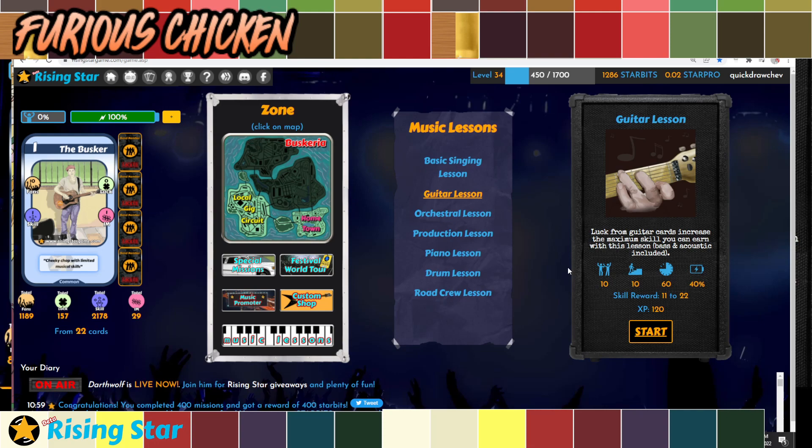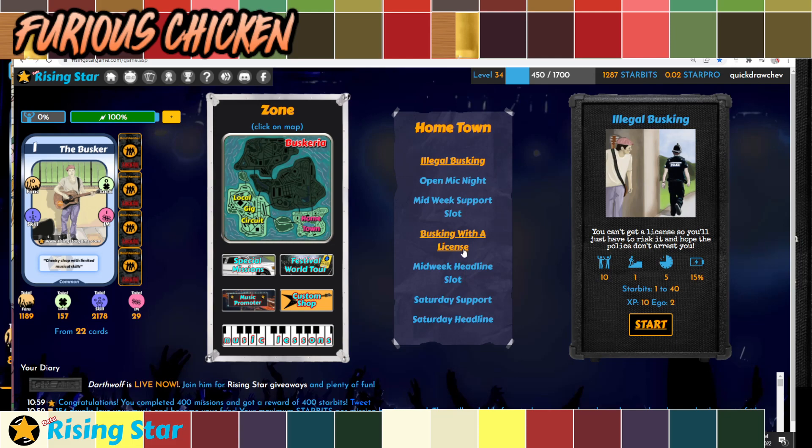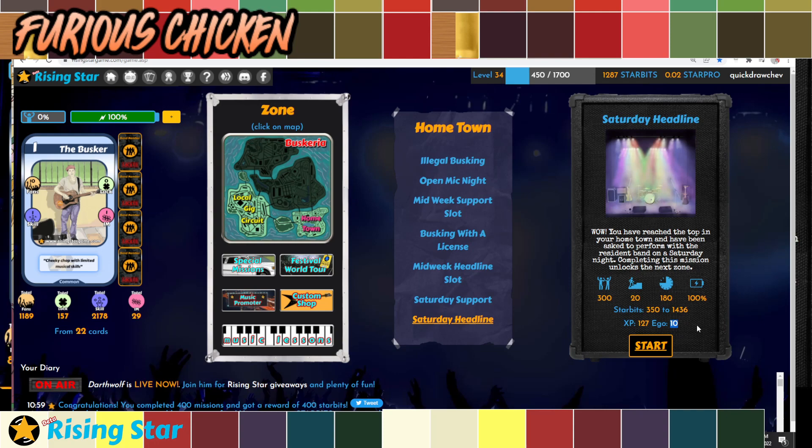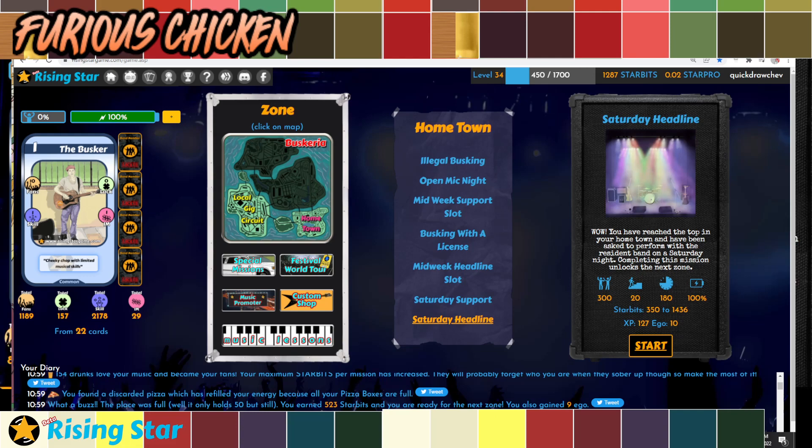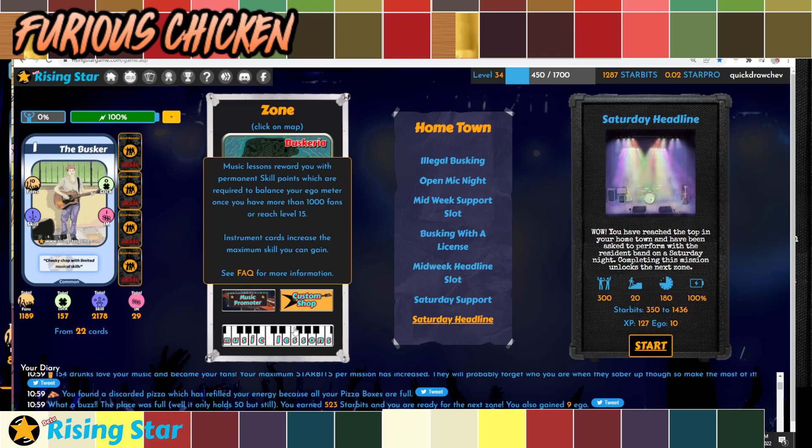What I'm doing right now is the balance approach. Each time you do one of these missions, like the Saturday Headline, it gives you ego — and the ego you get each instance gets higher and higher, resetting every 24 hours. That's actually a great design mechanic that forces variety. The only way to efficiently offset this ego without buying cards is by doing music lessons, because music lessons give free skill whenever you do one.